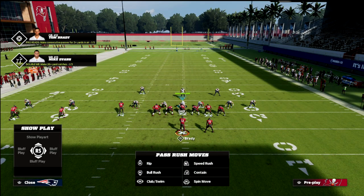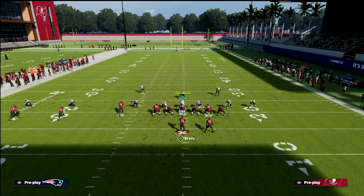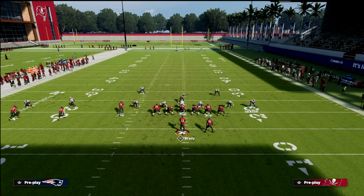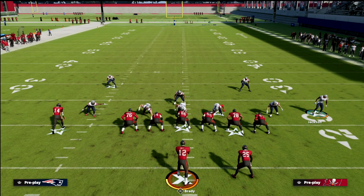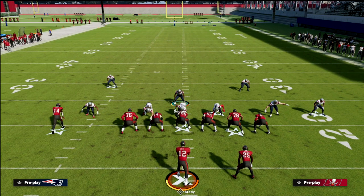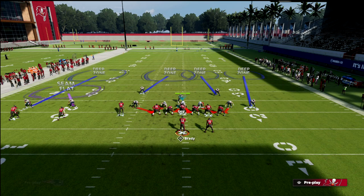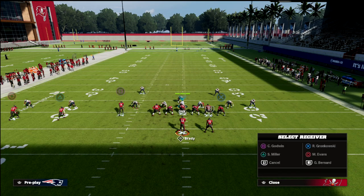What we want to do with this defense is force them to beat us with the number two receiver and the running back — those are the two weakest players typically, and those are who we want to force them to use. With the linebackers on the backside, what I like to do is man-to-man on the tight end. Manning this guy up on the tight end won't always defend the tight end post, but it tightens the window on the tight end post route. You could also inside quarter or outside quarter him.